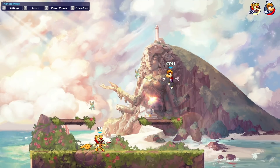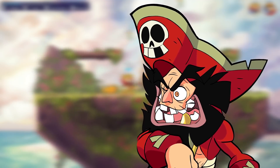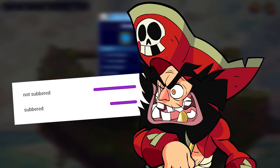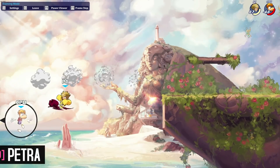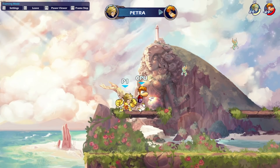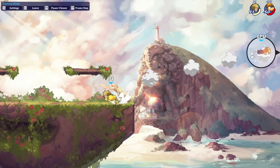Moving on to number 9. Number 9 is Petra — she's my main. I love Petra. I mentioned that hammer is one of the best three weapons in the game right now; another one of those three is gauntlets, and Petra has the best gauntlets in the game.